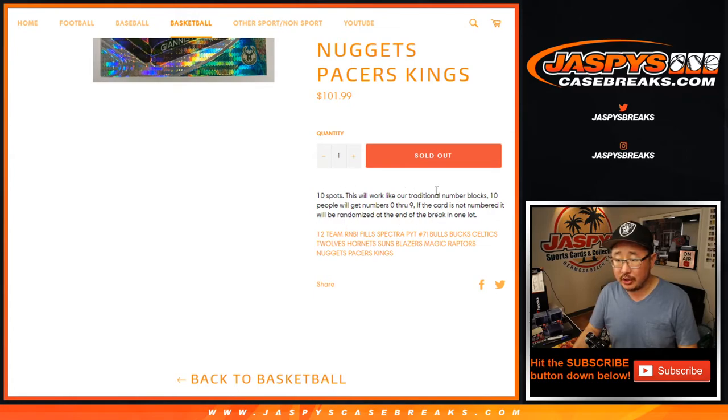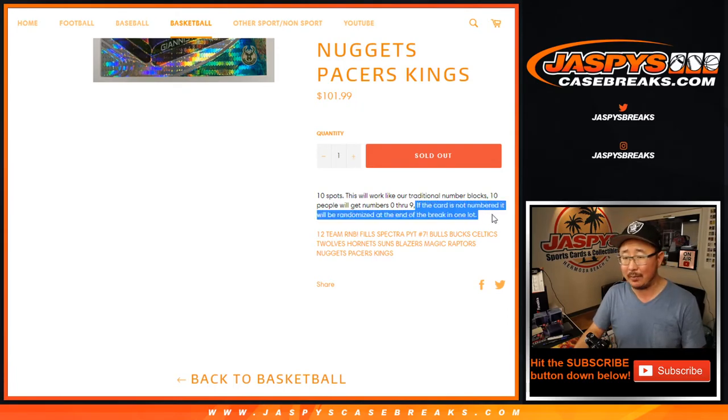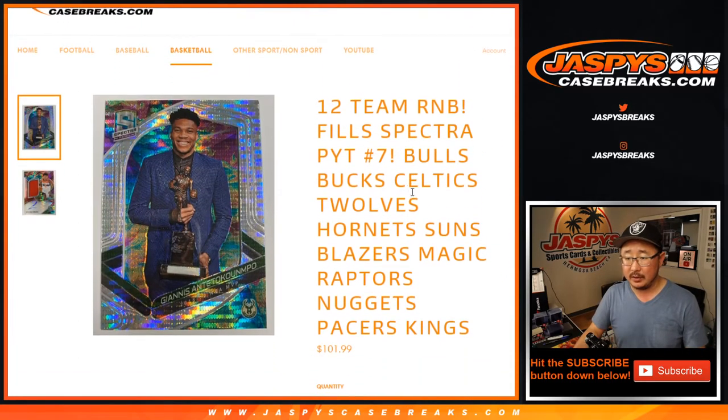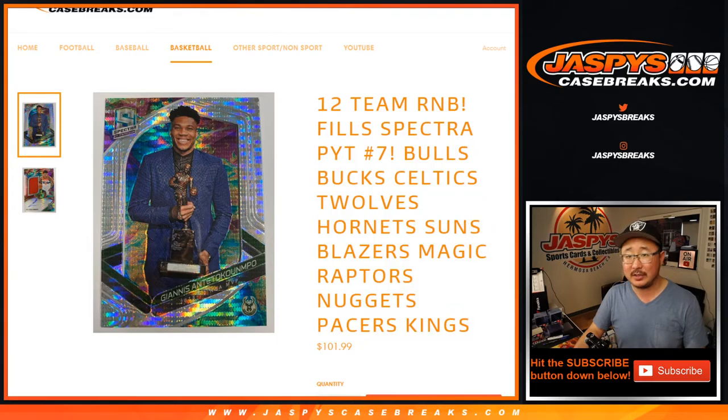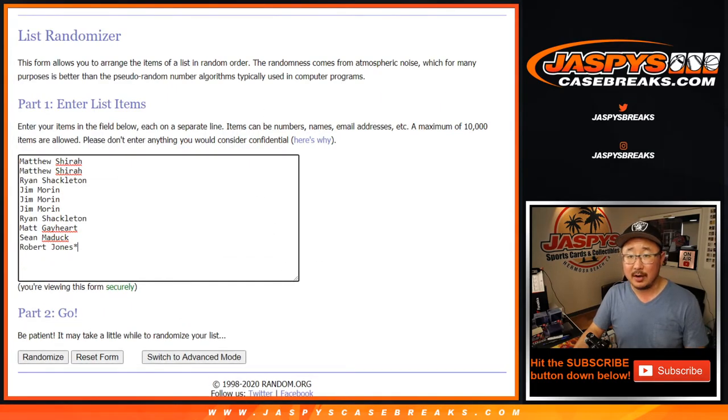Works just like our traditional number block breaks. Zero gets any and all redemptions, including one-of-one redemptions. One still gets all the live one-of-ones, only for that group of teams right there. There are a few numbered cards, or cards that are not numbered in Spectra, mostly base cards. So if the card's not numbered, it'll be randomized as one lot at the end of the break. So only non-numbered cards for those teams will be randomized to one of these people right here.